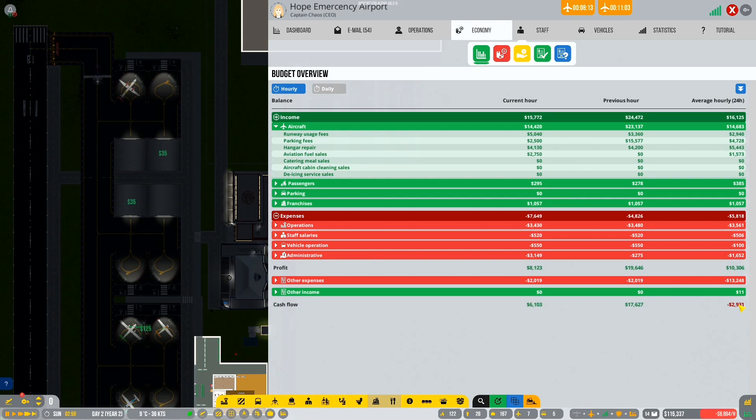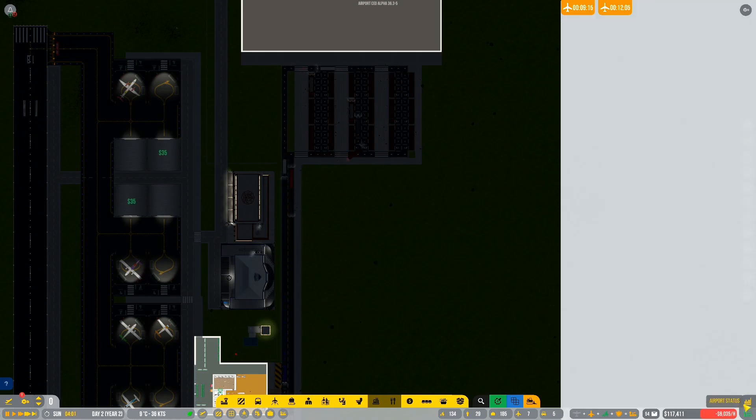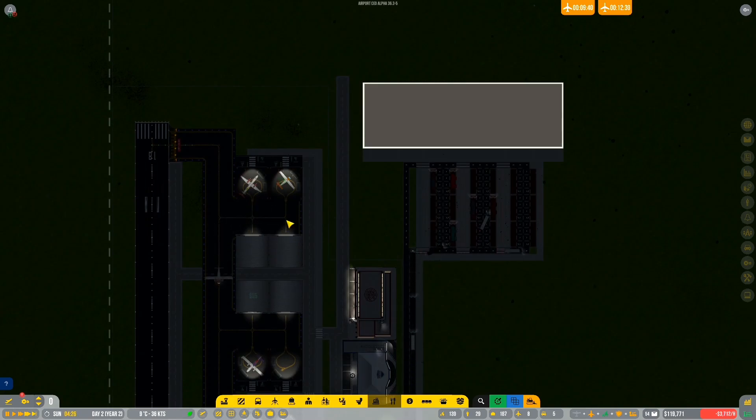We're doing okay. I'm still not sure why our average 24-hourly income isn't looking better than this, and I wonder when our loan sorts itself out. It doesn't actually say we have a loan open - it's probably one of those things that bugged out. The airport is called the Hope Emergency Airport because we were hoping for some emergencies, and we actually had a few. The ICAO code is HOP.